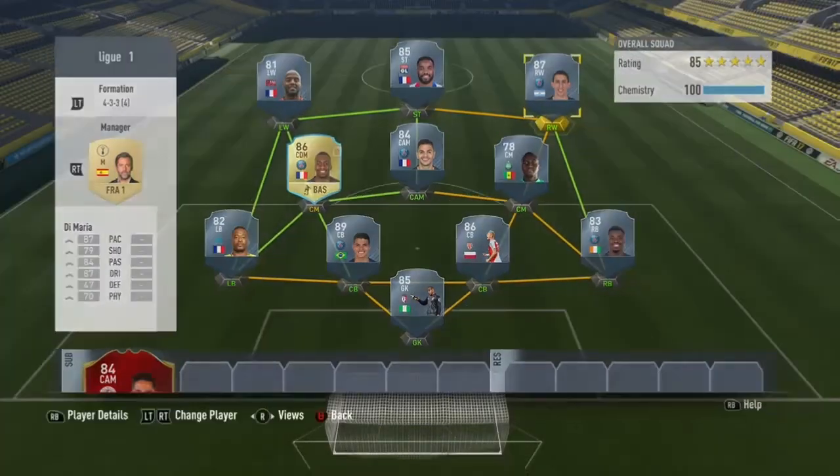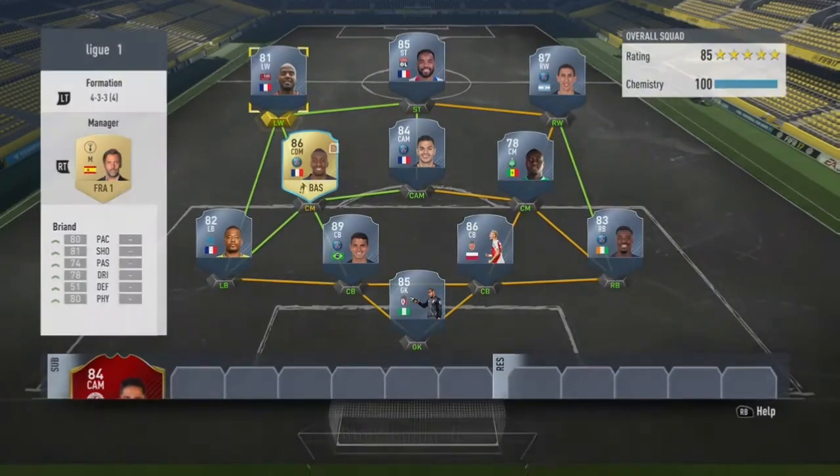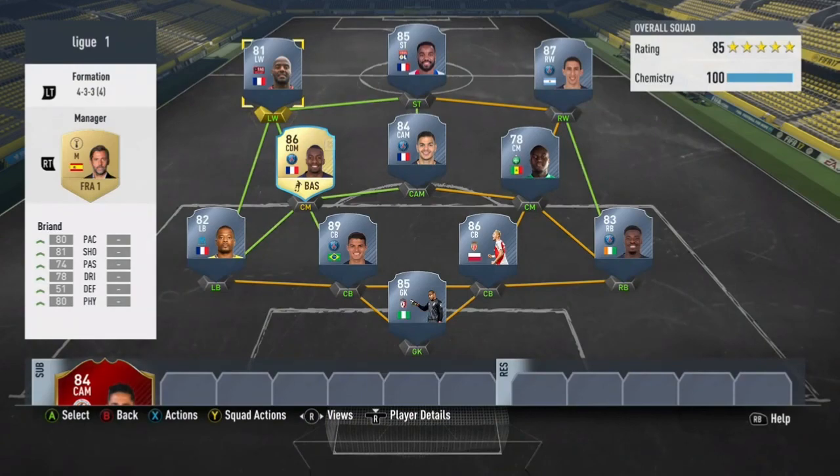At right wing, we have Demaria: 87 pace, 79 shooting, 84 passing, 87 dribbling, high/medium work rates with 5-star skill moves. He's really good on the wing but his weak foot is trash, so don't shoot with his right foot. Striker, we have Lacazette: 86 pace, 82 shooting, 4-star skills — an amazing striker, one of my favorites in the game. At left wing, we have Brand: 80 pace, 81 shooting, 78 dribbling, and 80 physical. Really good team — try it out!